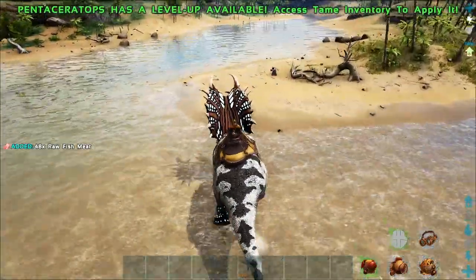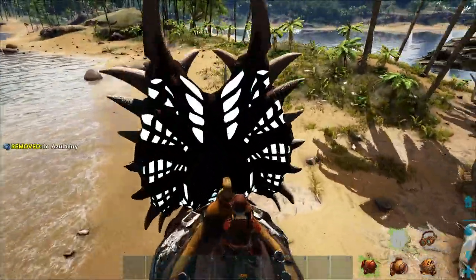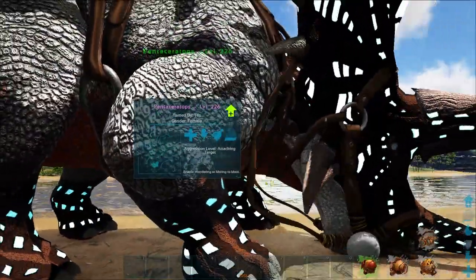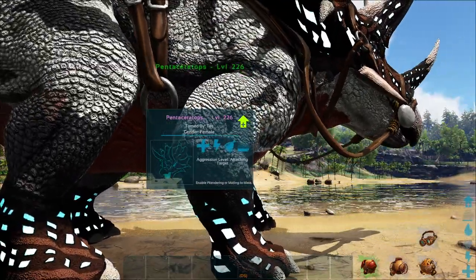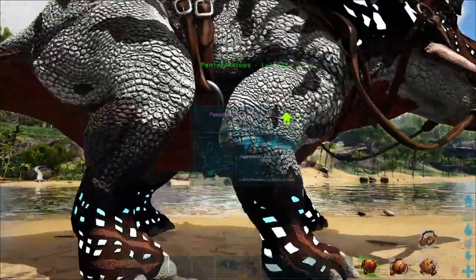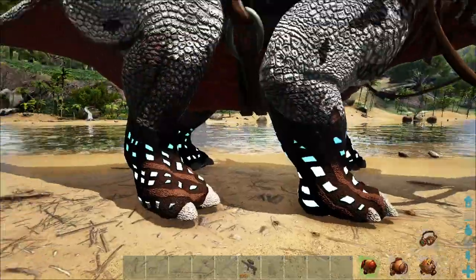Their swim speed is abysmal, and all they can do while swimming is a nose horn attack. The only way to get these guys is you have to have a red panda first. If you're on Extinction, that means sunken forest — go there first. You'll find Pentaceratops randomly wandering around the wasteland. If you come across one in the wild, just leave. Don't even chance it, because they will do horrible things to you.